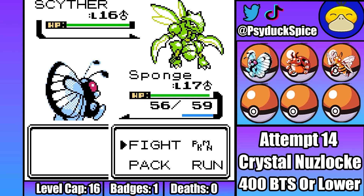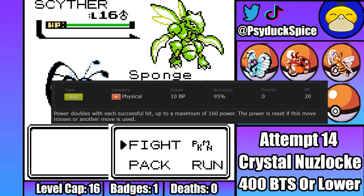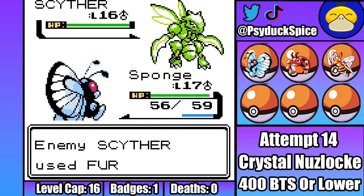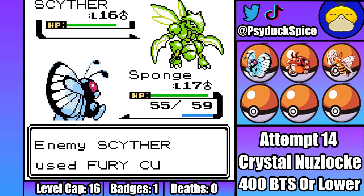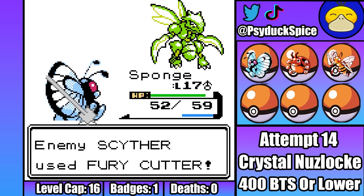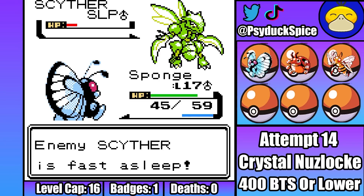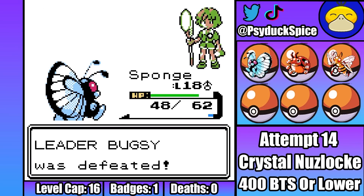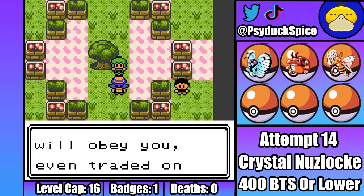Luckily, Scyther just goes through a Fury Cutter, which doesn't do a lot. I'm slightly worried, however, if Scyther can survive long enough to get off a lot of Fury Cutters, he might be able to bypass my plus 6 defense, because Fury Cutter increases in damage every time Scyther uses it. So on the next turn I decide to just go straight through some damage, and Confusion does a worryingly low amount. Now I have no choice but to try and put this thing to sleep again. So I start going through Sleep Powders and miss again. Fury Cutter still isn't doing a lot, but it is starting to build in damage. Luckily, on the next turn Sleep Powder lands, so I'm able to start doing damage. Four turns of sleep later, Scyther is finally taken out by weak Confusions. That was a bit scary — doing that little damage meant if I'd gotten unlucky with Sleep Powder landing, or Scyther waking up, I could have possibly been swept.